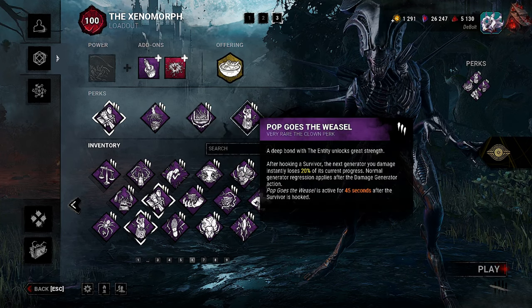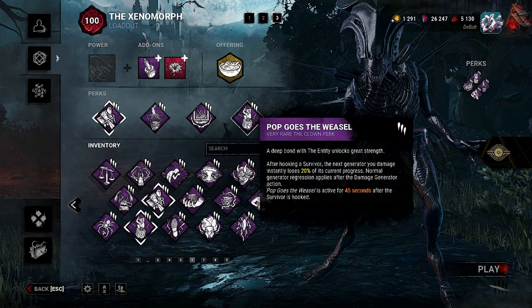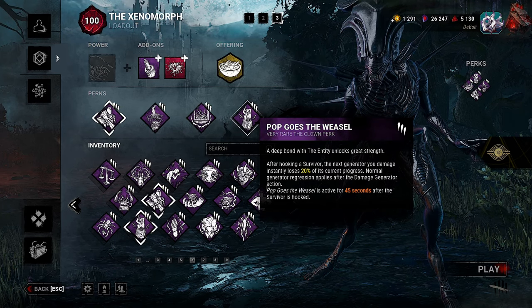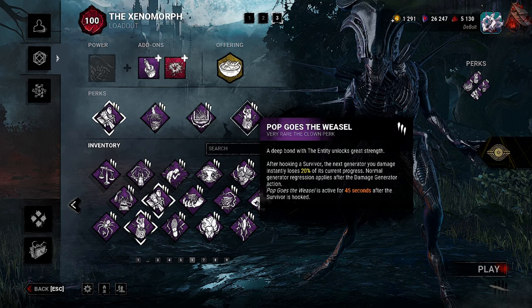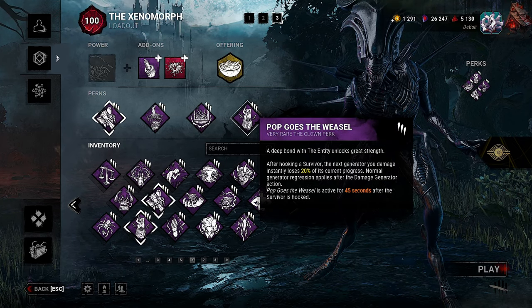Then we have Bamboozle. Your vault speed is 15% faster. Performing a vault action calls upon the entity to block that vault location to survivors for 16 seconds. Only one vault location may be blocked at any time — does not affect pallets. Then we have Pop Goes the Weasel. After hooking a survivor, the next generator you damage instantly loses 20% of its progress. Normal generator regression applies after the damage generator action. Pop Goes the Weasel is active for 45 seconds after the survivor is hooked. I know you guys are probably tired of seeing Nowhere to Hide and Pop Goes the Weasel — it's just my go-to. I love both of them paired together so much.